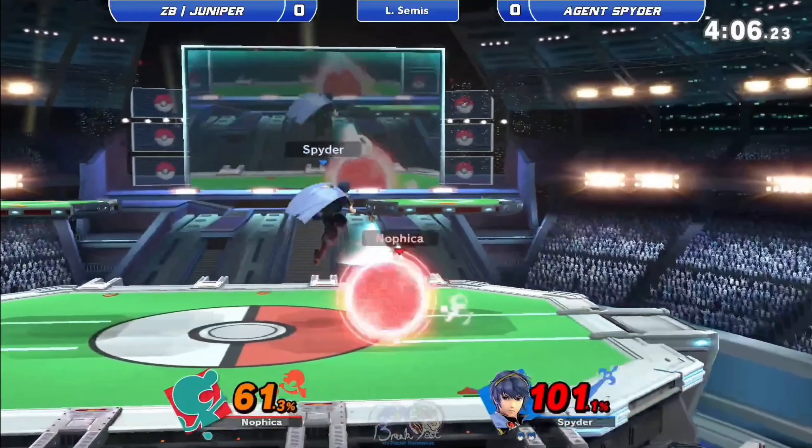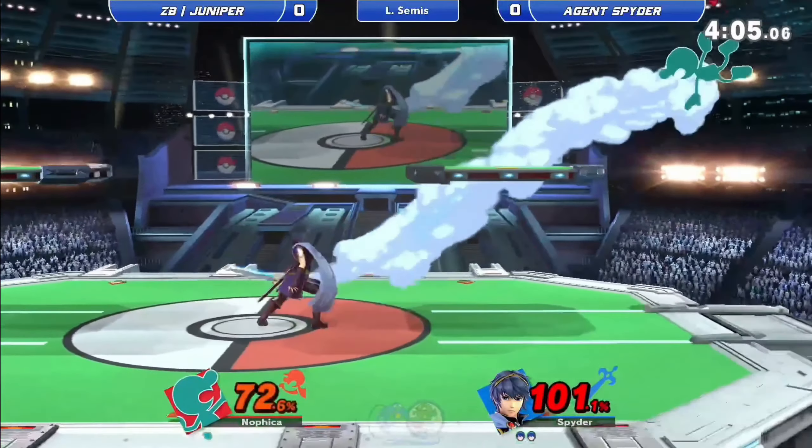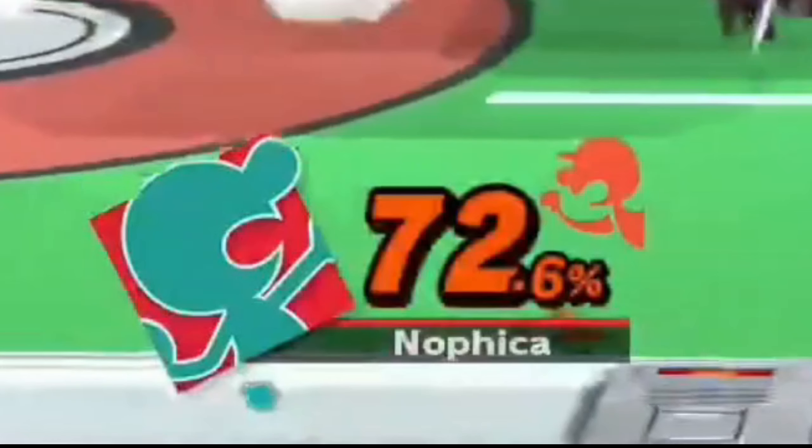In this clip, I land a spaced falling back air on this player's shield. However, I immediately commit to a jab. Turns out that this Game & Watch wanted to jump out of shield, so my jab caught him. I then dashed towards him and surprised him with a Pivot Cancel Forward Tilt, robbing his stock extremely early and taking the game.